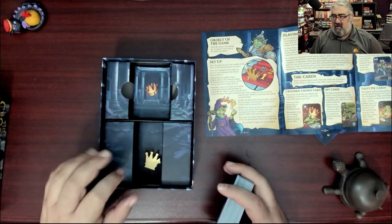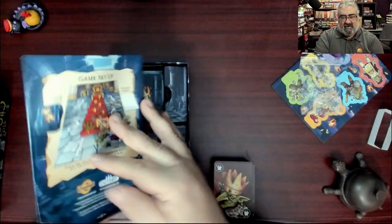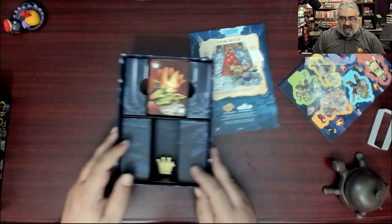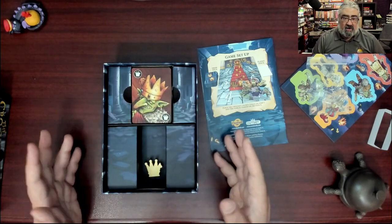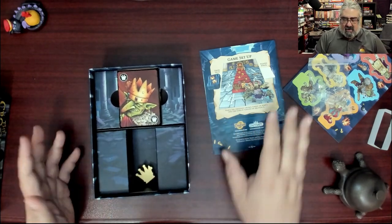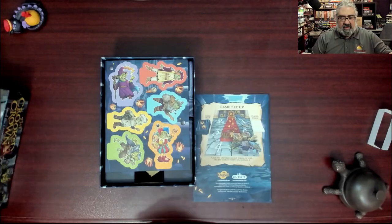Oddly, the instructions don't mention the secret crown vault at all — I find that baffling. That's why I wanted to share it in this video. For sleeving — sleeve cards are going to make this too tall for the box. You could remove the inner section since there's nothing underneath it to accommodate sleeved cards, but it's slightly disappointing. The crown is in there, along with the punch boards and the board.